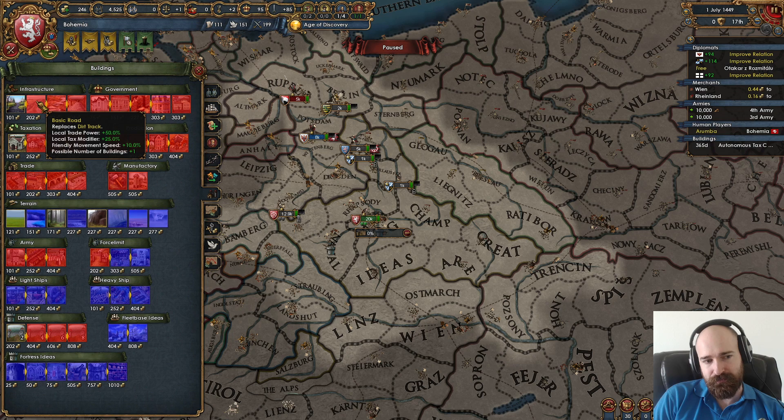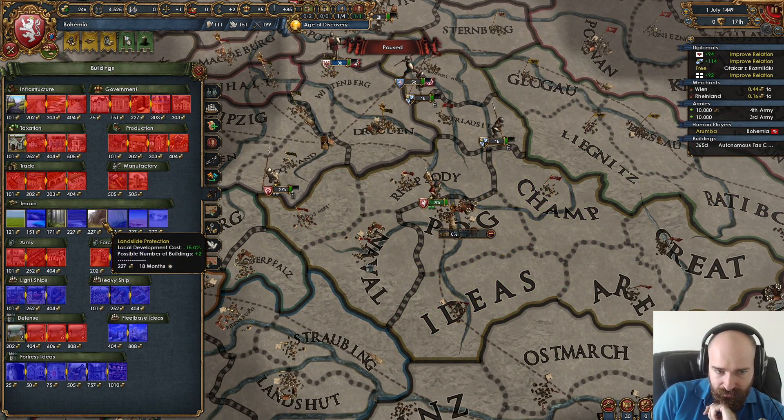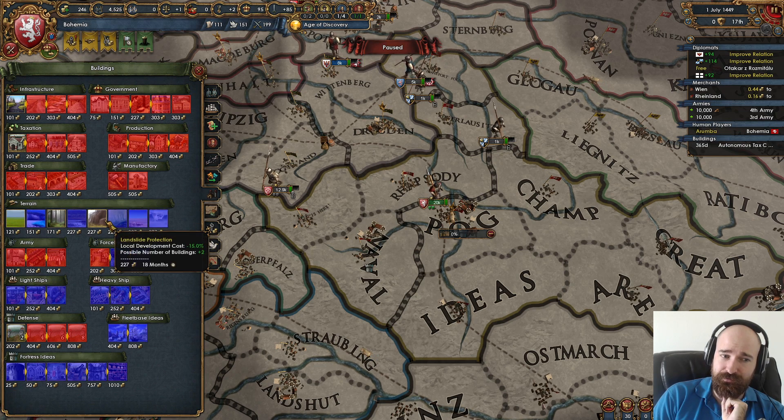It's not very good as a structure, but it's still somewhat good. And we could build a landslide protection in our gold mine, which will give us local development cost minus 15%. That is going to be impactful because we are going to develop the gold mine. It's very expensive though — 227 gold.